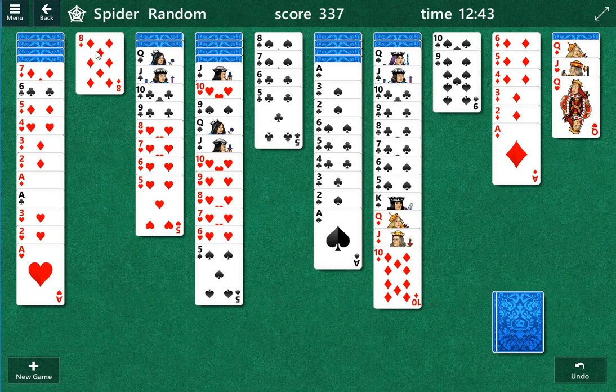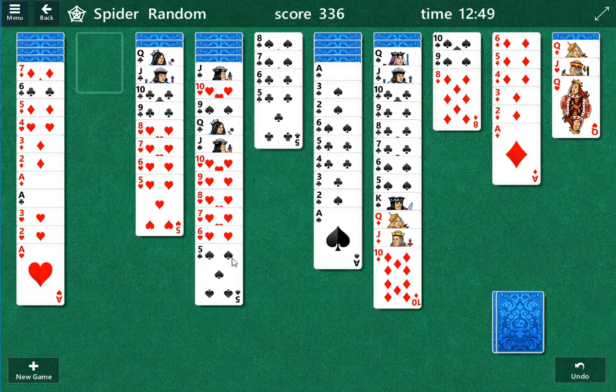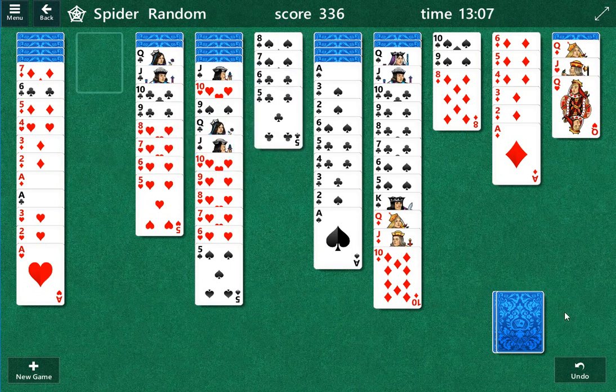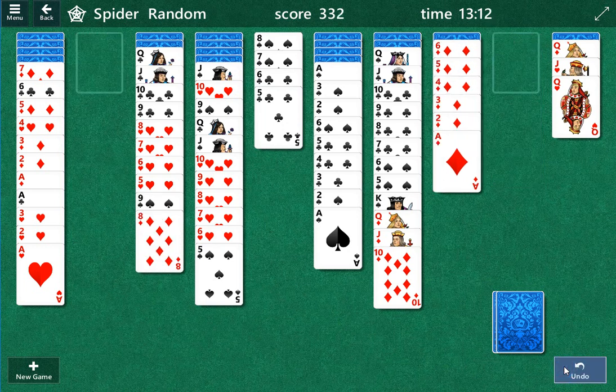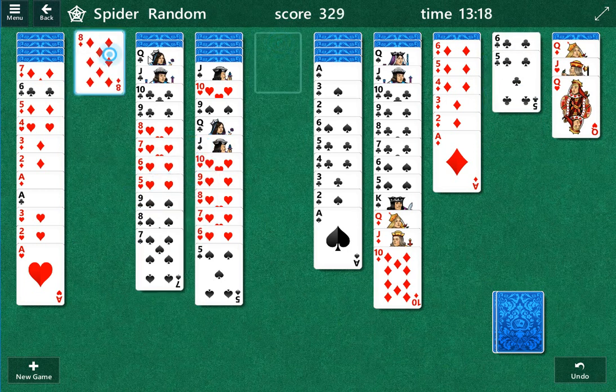Let's see — trying to get the spades together. Yeah, yeah. We've got two columns at this stage. Let's try to get these spades now — pick better spots, I guess.